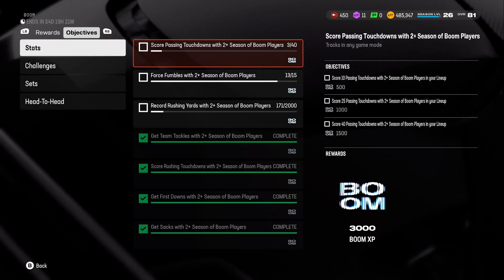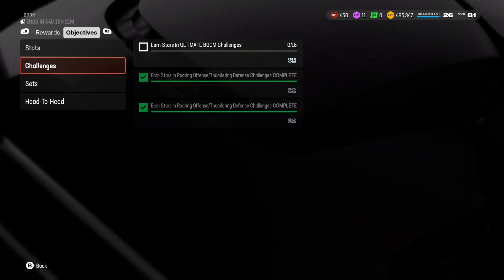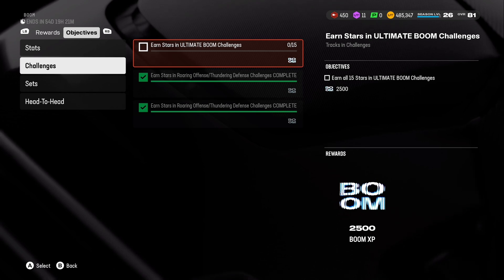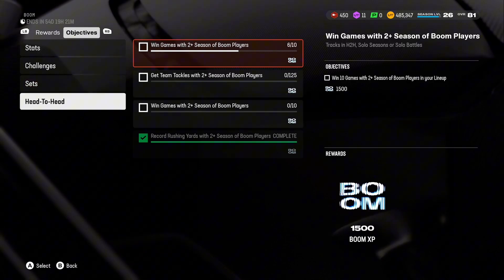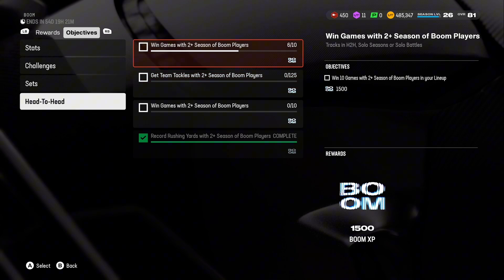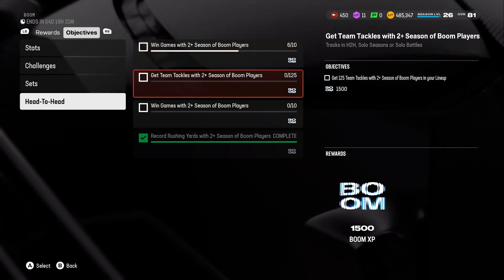So far we've done the Season of Boom challenges. We're almost done with force fumbles, which is insane. Passing touchdowns and challenges are all at 15 stars. Ultimate boom challenges — not sure how hard those are yet. Complete Season of Boom token sets we're going to do very soon. Get team tackles with two-plus Season of Boom players and win games with two-plus — those are already in progress.